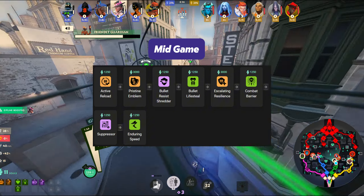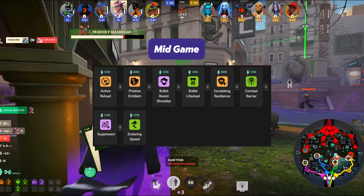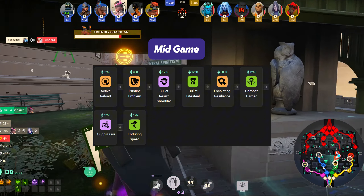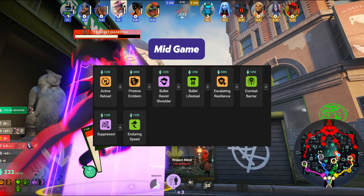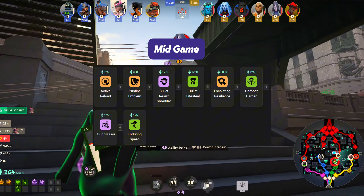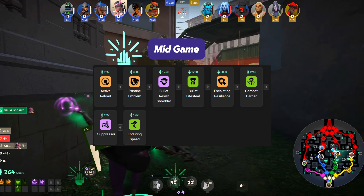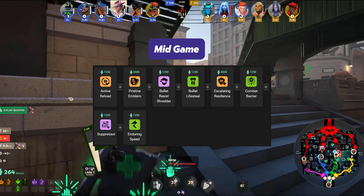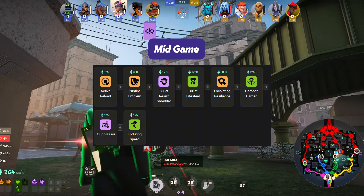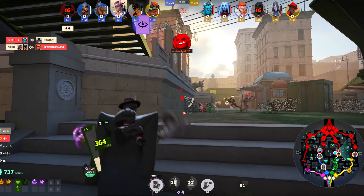In the mid game I like to focus on getting Pristine Emblem to further boost damage, especially against enemies above 50% HP. Then I work on Active Reload to further increase damage while using Bullet Resist Shredder to decrease enemy resistance. Bullet Lifesteal and Escalating Resilience help a lot with dueling, making Wraith shine in 1v1 situations and helping in team fights too. Also pick up Suppressor for heroes with high fire rate like Haze or McGinnis, and my last mid game pickup is Enduring Speed.